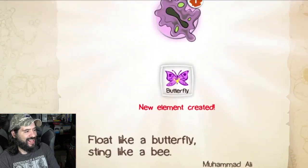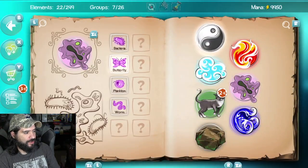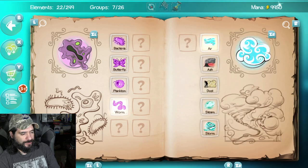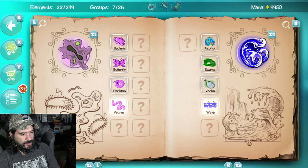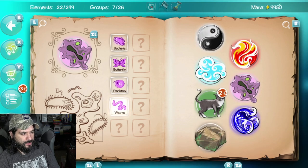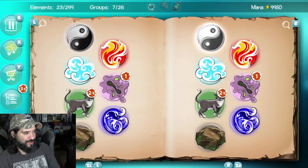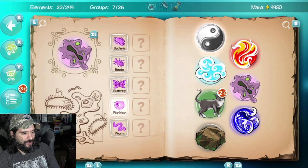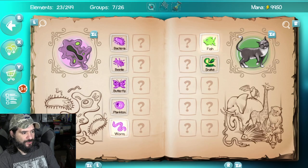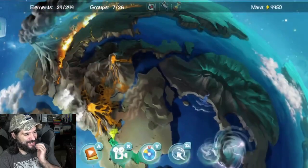Butterfly in the sky! I could go twice as high — take a look, it's a reading rainbow. Worm and water, worm and earth — that's gotta be a beetle. Worm and fish, worm and snake — a lizard! So we don't have humans yet but we got lizards and snakes.